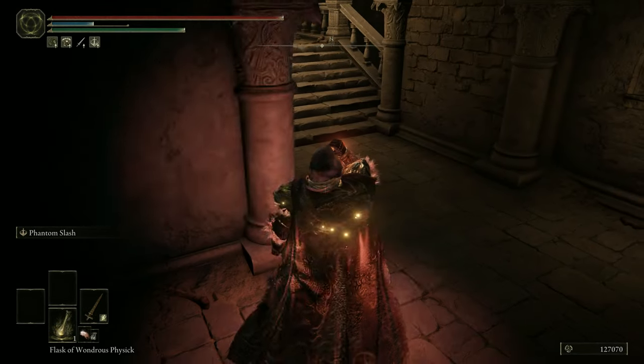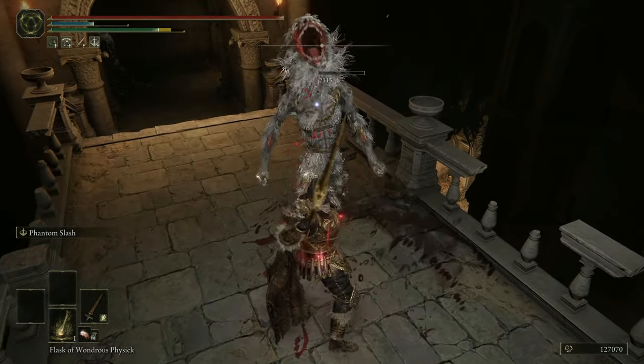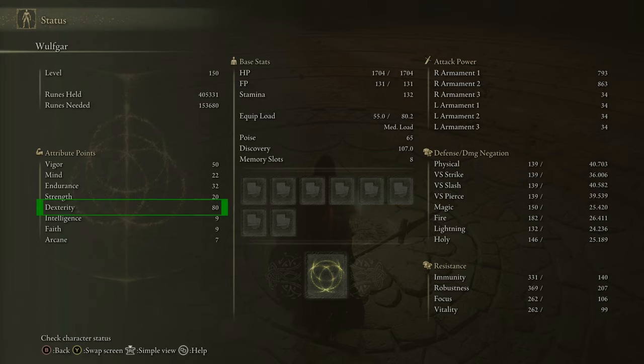Because we are only utilizing one damage stat, you have plenty of room for some extra points in Vigor, Endurance, and Mind. At level 150, stats are as follows: Vigor at 50 — depending if you are leaning more into the ranged options or prefer melee combat you might trade some damage, so 50 Vigor is nice to have. Mind at 22 grants you plenty of FP to use the Ashes of War freely and summon the strongest Spirit Ashes. Endurance at 32 enables you to wear a heavy armor with good protection and high poise. 20 Strength gives you access to the Bolt of Grandsax and the Dragon's King Crackblade, which add more variety and flexibility to your build. And 80 dexterity for maximum damage. You don't need any Faith, Intelligence, or Arcane in this build.